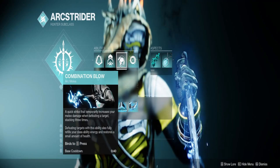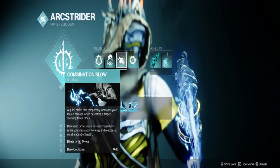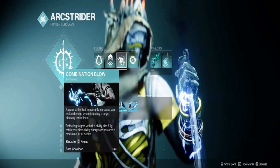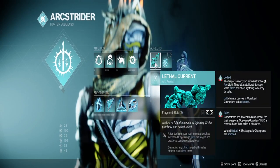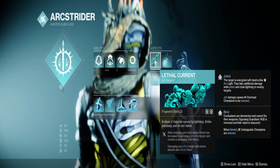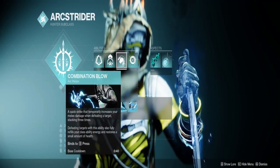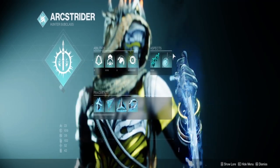Gambler's Dodge along with Combination Blow will keep you healthy — this keeps your melee active and allows you to heal on melees. I definitely recommend this with Lethal Current, which allows you to jolt targets. So if you don't want to use any weapons that handle jolts, your class can do it for you, and these two will always be available as long as you kill with melees or dodge your targets.